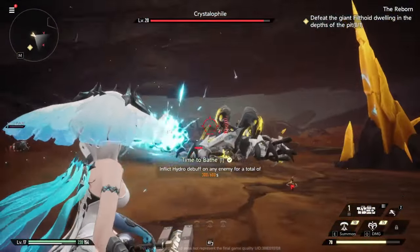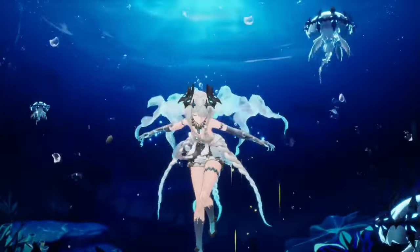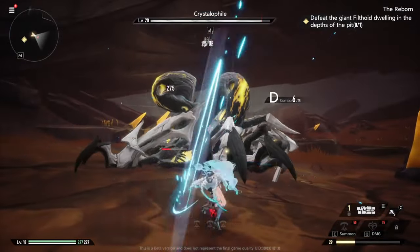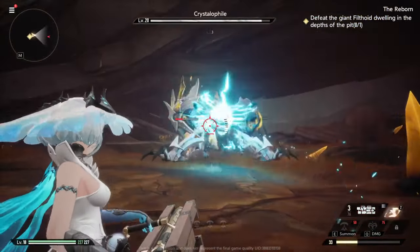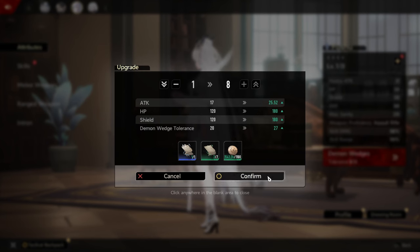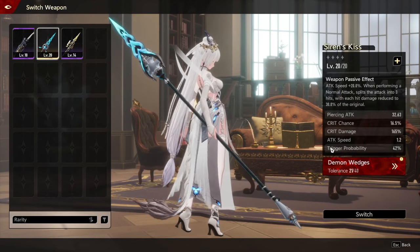Unfortunately, in the technical test, multiplayer was not available for Nocturnal Echoes. But not to worry — this game does allow you to summon a couple of your husbandos and waifus that you've unlocked as companions to battle alongside you. And it looks like we unlocked another character — it's Fushu! Let's go ahead and upgrade her. She's only level 8, so we'll do some low-level commissions. This time around, we'll switch to a polearm.